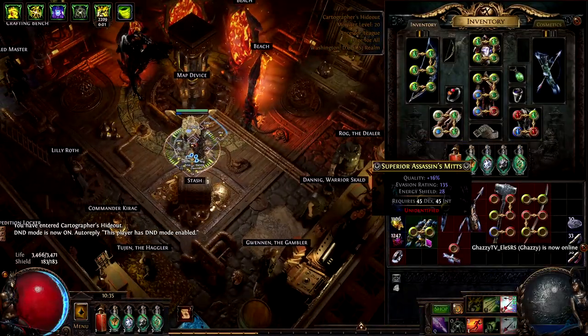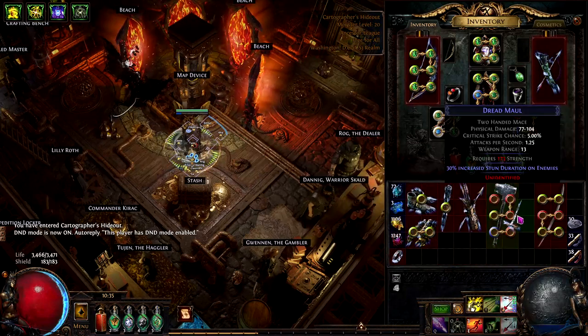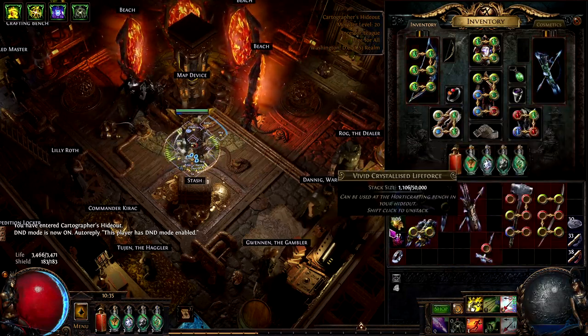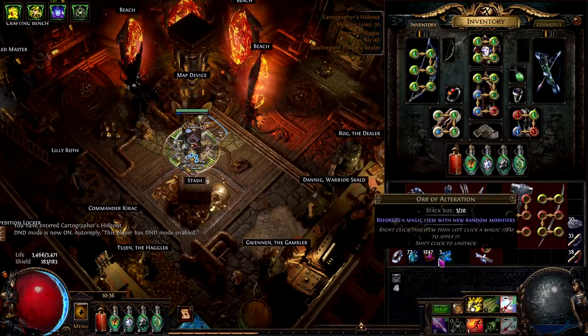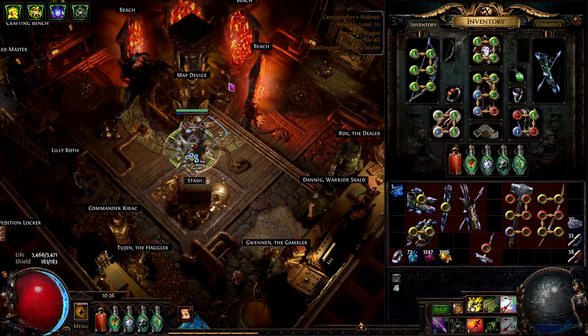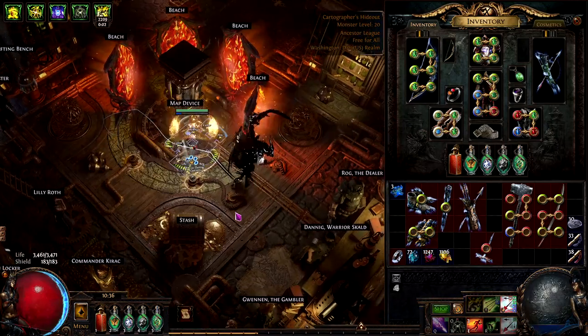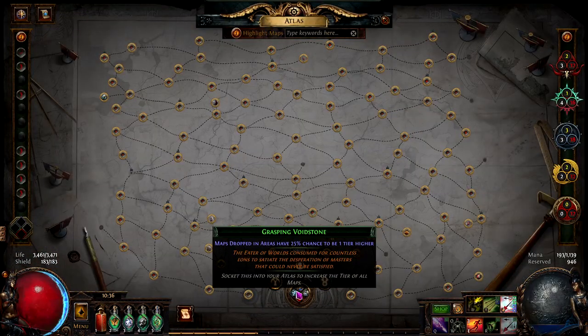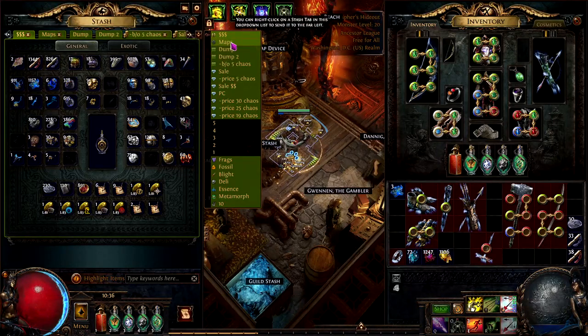We got another 450 purple life force from the boss. In total we have a lot of life forces — we also have a node in the tree that has a chance to double life force drops. In that map we got 72 blue, about 1100 yellow, and 1200 purple — a total of about 2400 life forces without the doubling sextant.